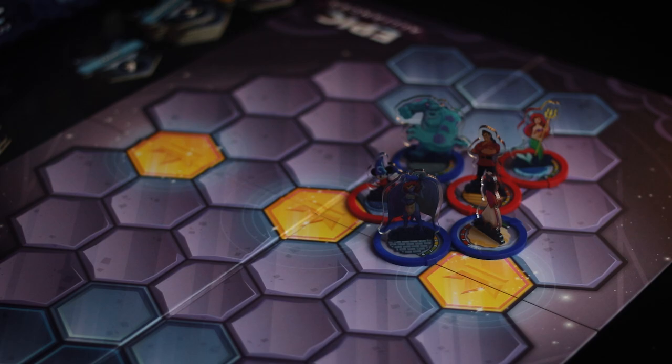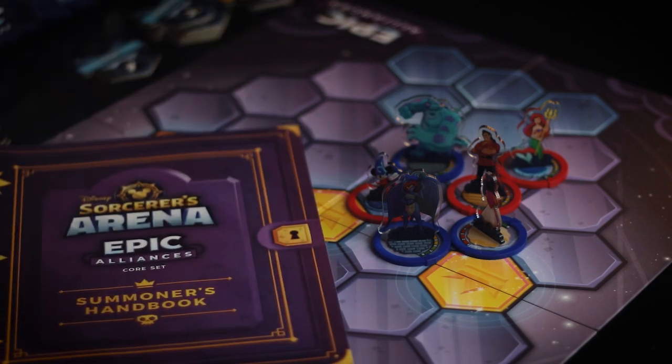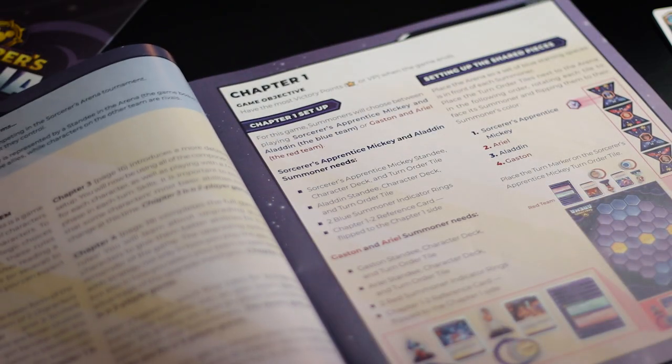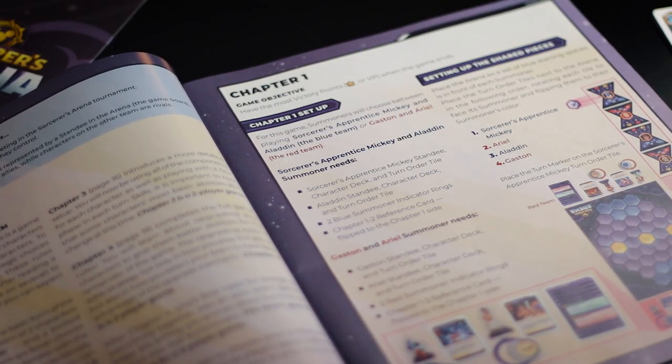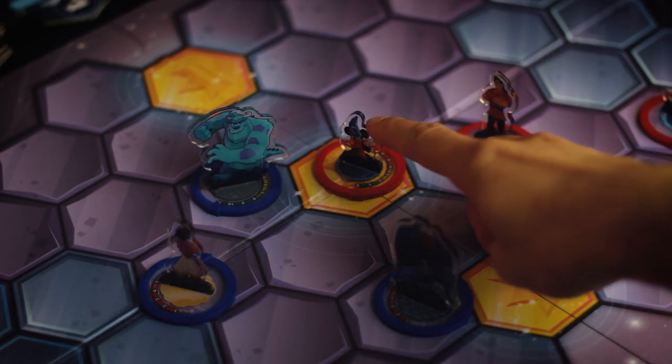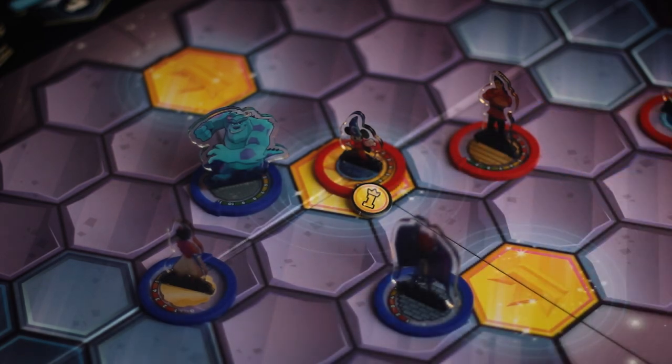The rulebook has four different chapters and each chapter gets increasingly more complex. If you want the most strategic and full-bodied experience, playing chapter four is where it's at. But maybe you have younger kids you want to play with — you could play chapter one or two to make it a little bit easier. The whole goal of this game is to gain the most victory points by knocking out your opponent's characters, bringing them to zero health, with each one individually giving a certain amount of victory points. There is also another way to gain victory points: secure one of the three spaces in the center of the board, and if you control one of those at the start of your turn, you gain a victory point.